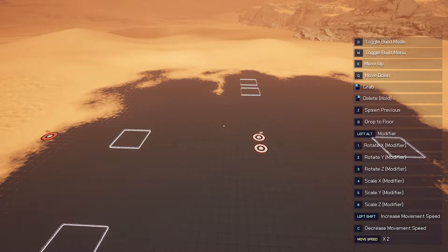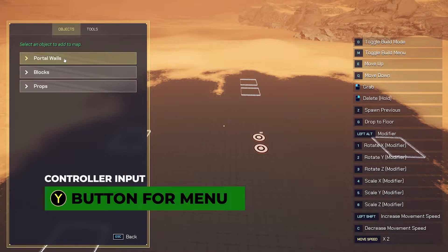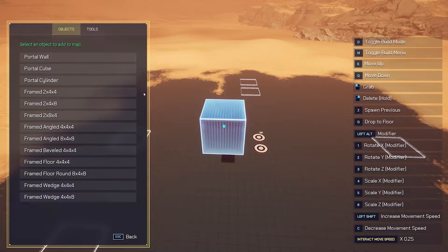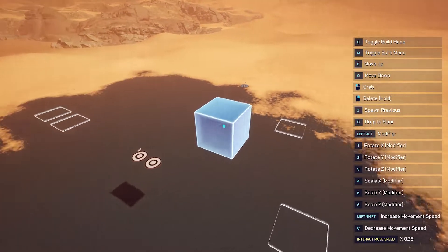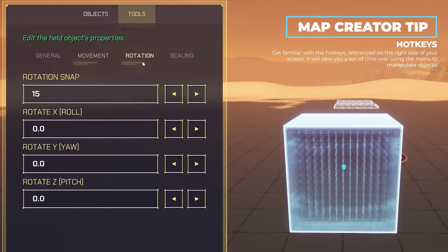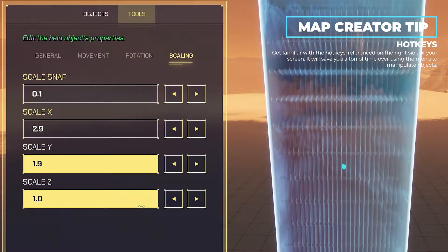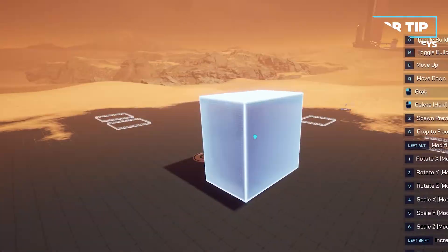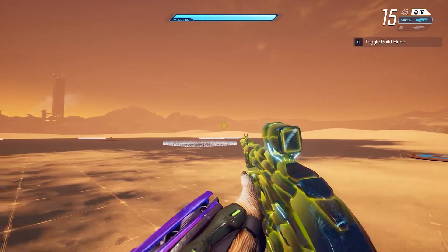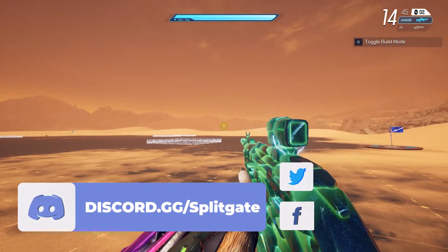Now let's take a look at the menu. Press the M key to open it. First, select Objects, then Portal Walls. Here you'll see a variety of portal surfaces to place on the map. Let's spawn a portal cube. You can move selected objects in the menu, rotate them, and scale them. Note that you can only scale a few types of objects — in the future, more scalable objects or additional size varieties may be added. If you have any feedback on what we should do to improve the Map Creator, let us know on the official Splitgate Discord server or tag us on social media.